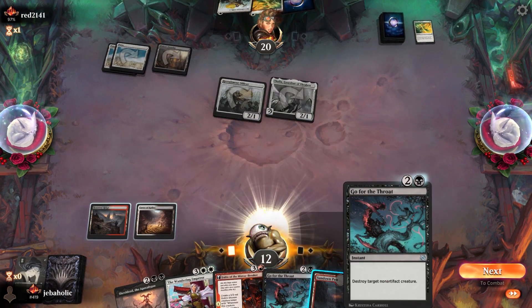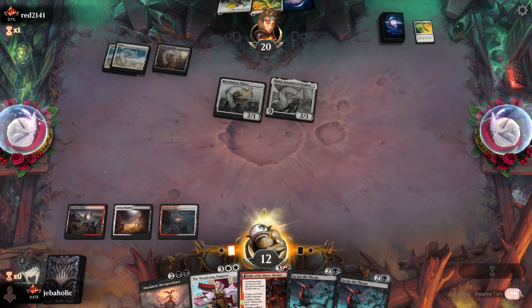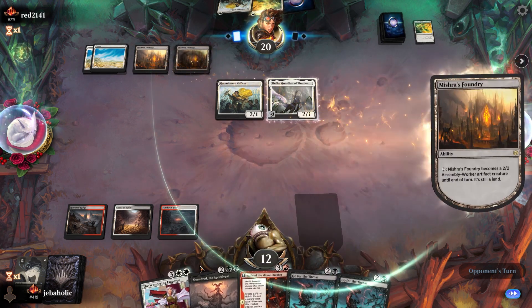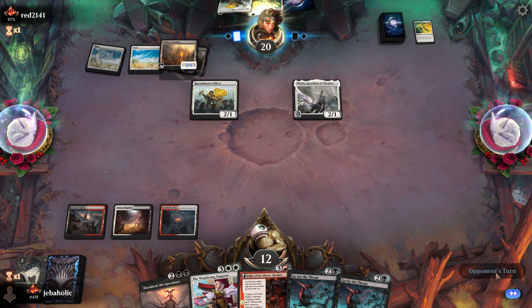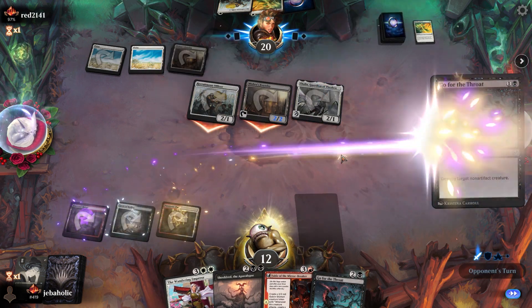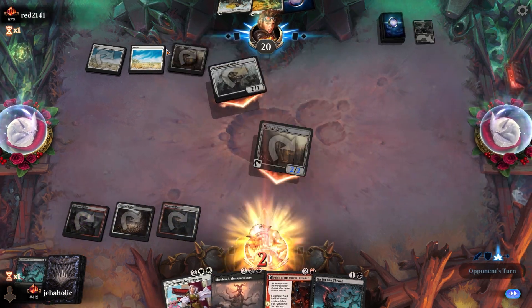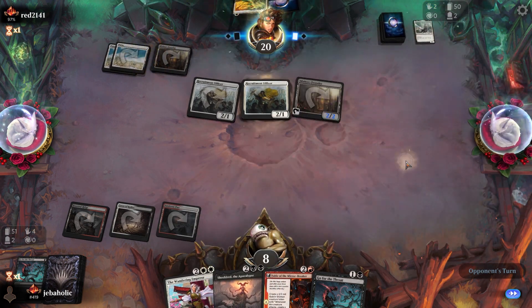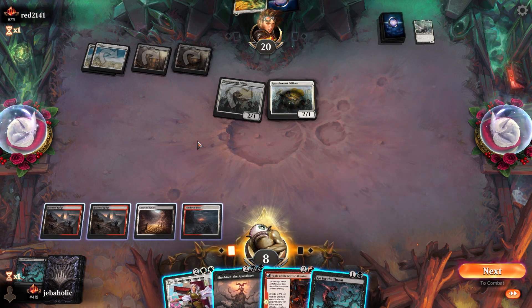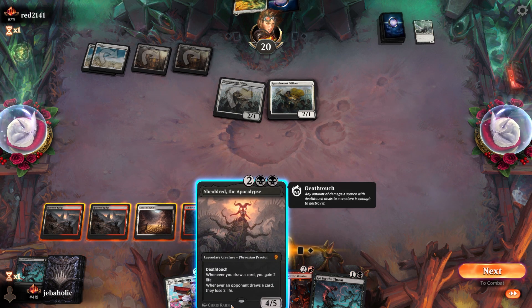Dahlia can really, really hurt me. Hopefully we draw land and he only has two Plains, so we can't kill this yet with his Lay Down the Arms. Great draw! I think I'd prefer to just see — he's probably gonna attack with Foundry again, or we just jam this.